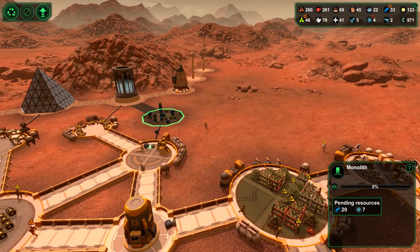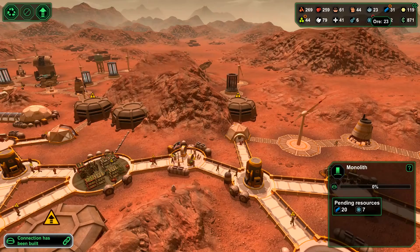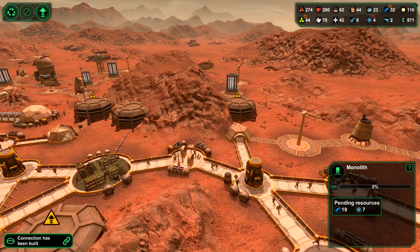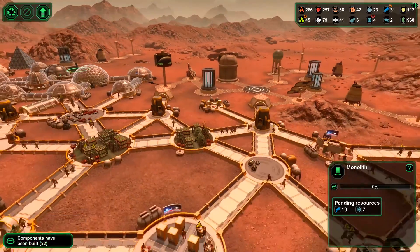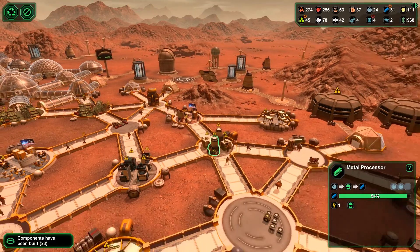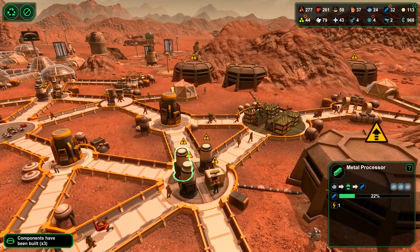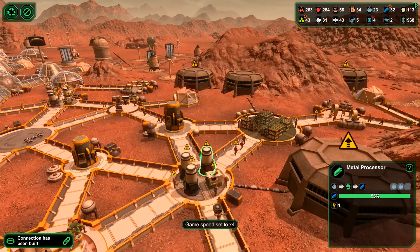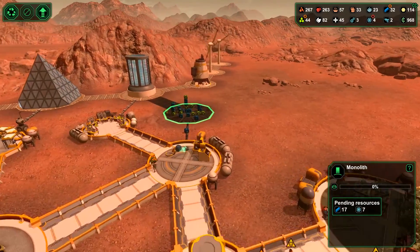That monolith still needs 20 metals. It looks like I have most of the ore at my disposal to be able to get that. The key thing I'm lacking is really the actual processing having taken place. As you can see, we're stamping away quite nicely at the ores producing metals, and there's also a facility here producing more metals as well. The monolith is steadily coming along — we've put some more bits and bobs in there already.